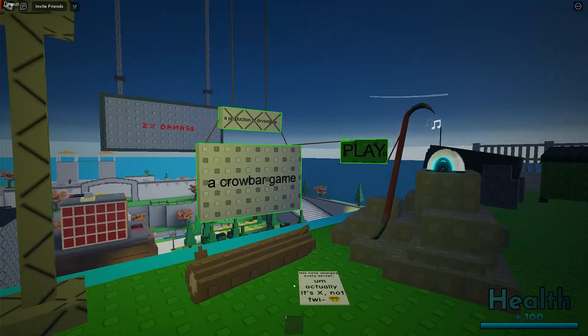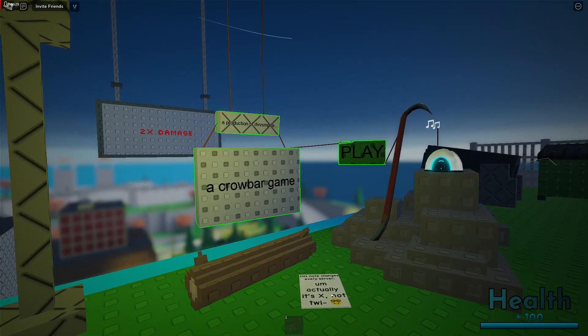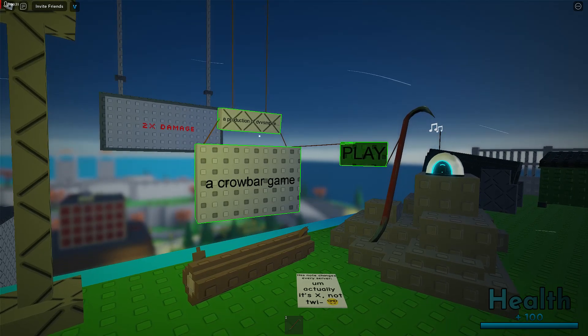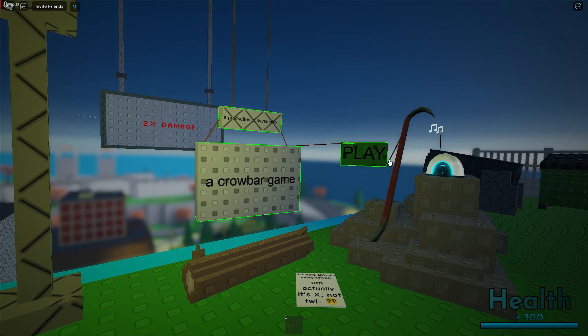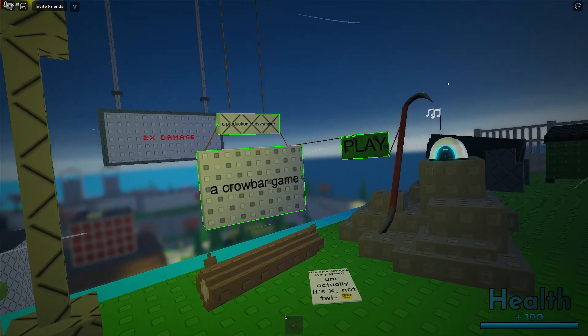The menu has a radio, and this note changes every server. I put a lot of text — like 20 text elements. You can see it works, and here's the play button. I might add more stuff like objects floating around in the air.